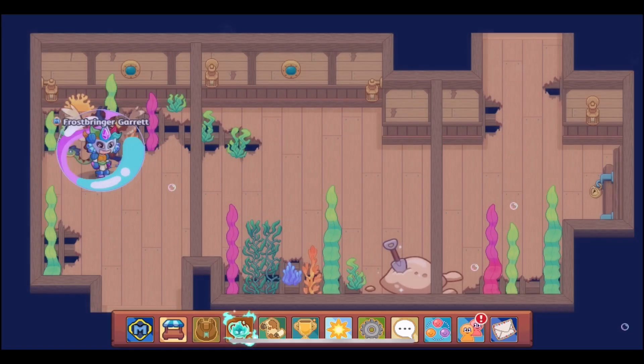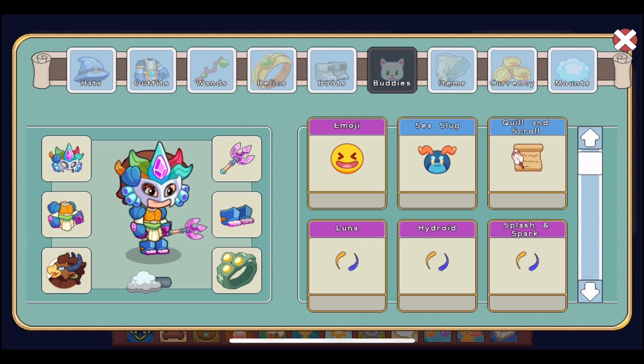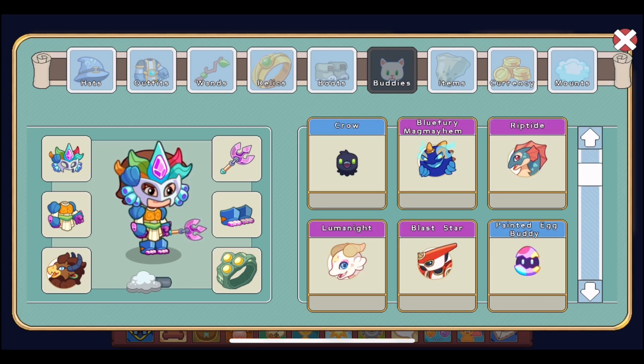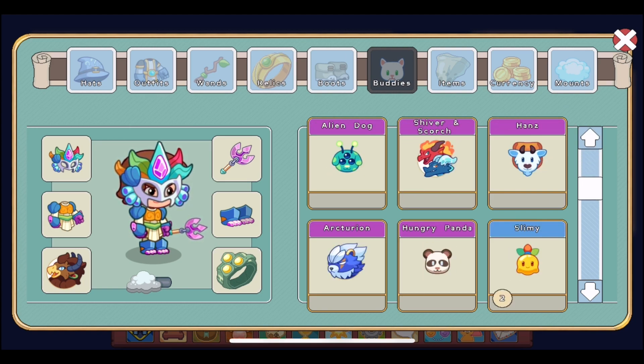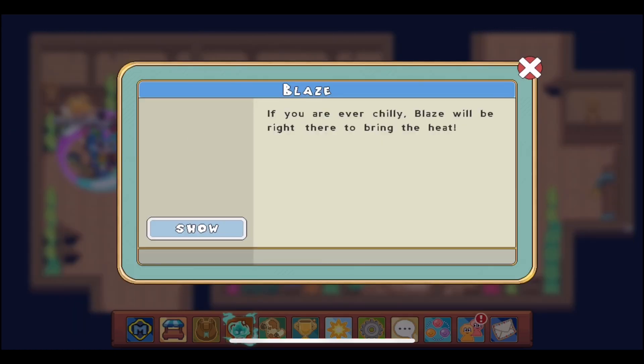Unfortunately, we now have to go quite far down in the inventory because items are in order of when they were placed in the code, and this one was placed in the code a long time ago. There it is — Blaze. It is marked as rare like the other teacher rewards, and its description reads: 'If you are ever chilly, Blaze will be right there to bring the heat.'